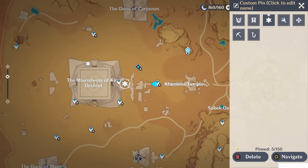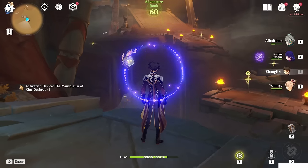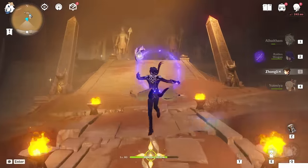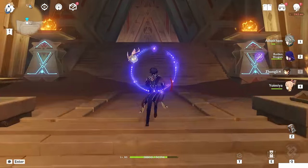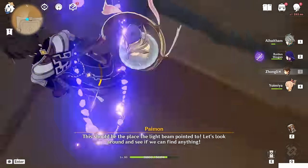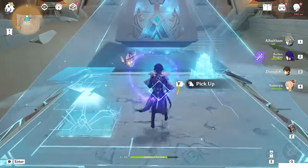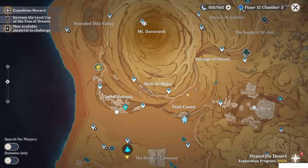Nice. The next one is here. Just teleport to this teleport waypoint underground — it's basically right in front of the entrance for that teleport. Let's teleport upstairs. Here we go. Touch it and just follow it. Pick it up — King T-Shred's Pillar. Only three remain.